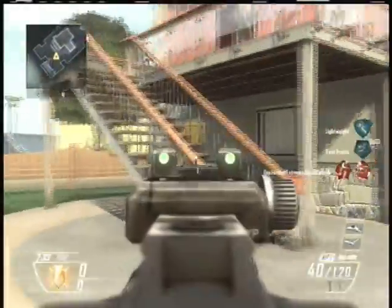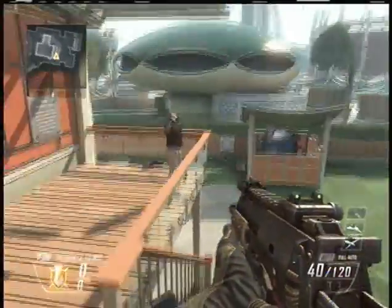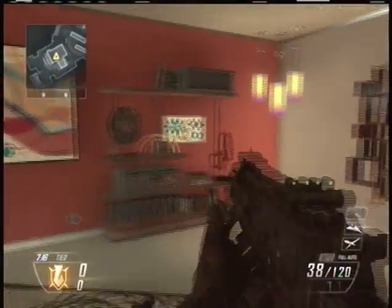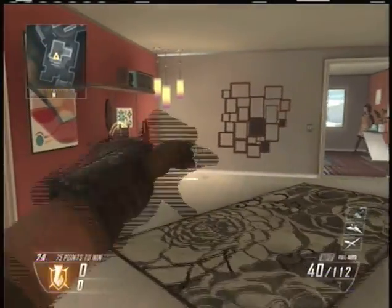Now here's how to throw a Tomahawk while diving. For this I recommend you use a small weapon — like a primary and secondary — it just makes it easier. The perks you should have are lightweight, fast hands, dexterity, and extreme conditioning. You don't have to have two Tomahawks, but it just works well. I found this out in Black Ops, but it's easier to do there than in this game.